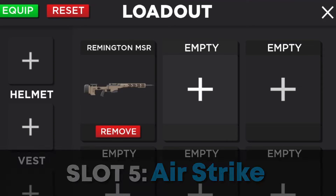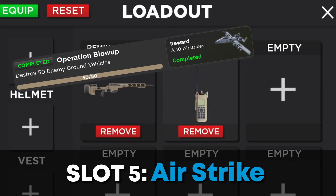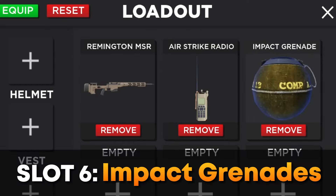The fifth slot I keep for the airstrike. This is a really powerful item and it's very useful in fights; however, it is unlocked by an operation, so if you don't already have it unlocked, I definitely suggest you get it. For slot six, I use impact grenades — they're the best grenade in the game, dealing massive damage, and it's always a good idea to have them in your loadout.